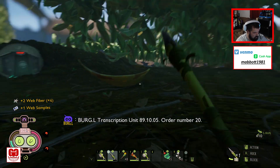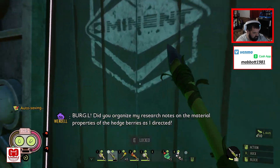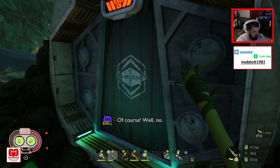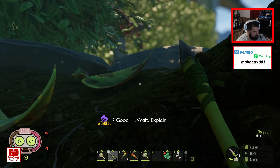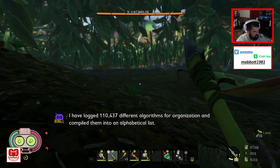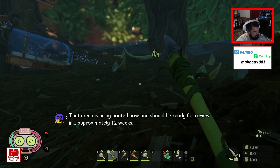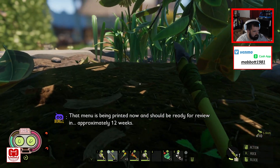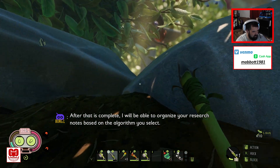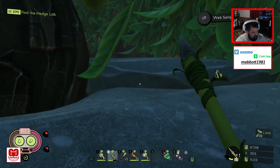Burgle transcription unit 89.10.5, order number 20. What is this? Can't go in there? I have logged 110,437 different algorithms for organization and compiled them into an alphabetical list. That menu is being printed now and should be ready for review in approximately 12 weeks. I thought I fell back to where I was before, but looks like I can make my way over here.